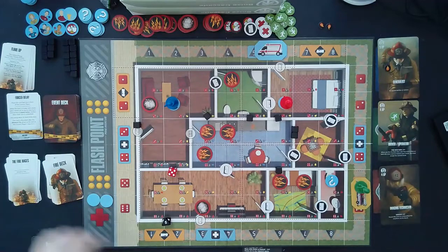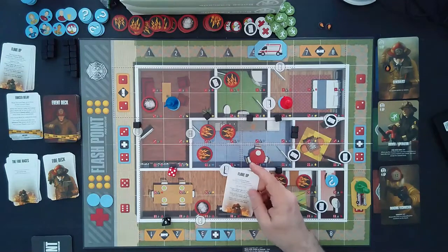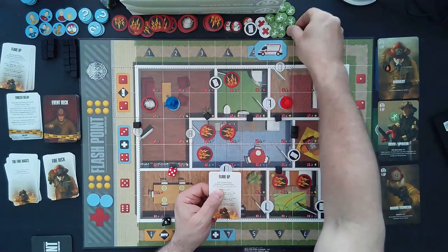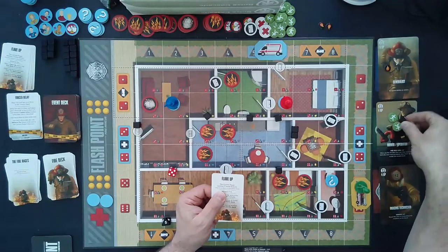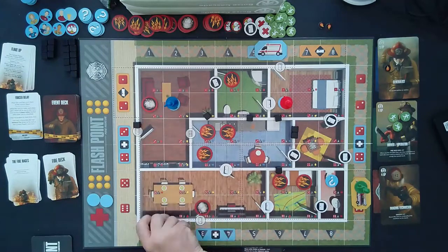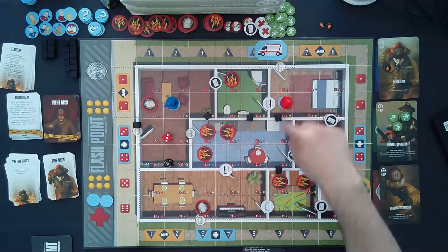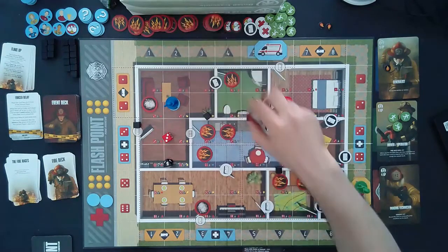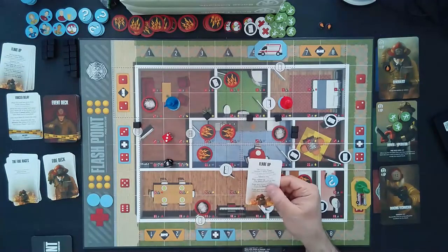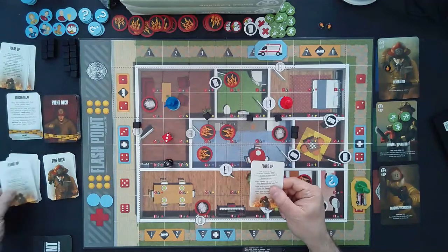Next we draw a fire deck card and get a flare up. The current player receives two saved actions — good thing he spent those earlier. We advance the fire once: column six, number three — we place smoke there. We grab flare up card number three out of our six and place it in the discard pile.